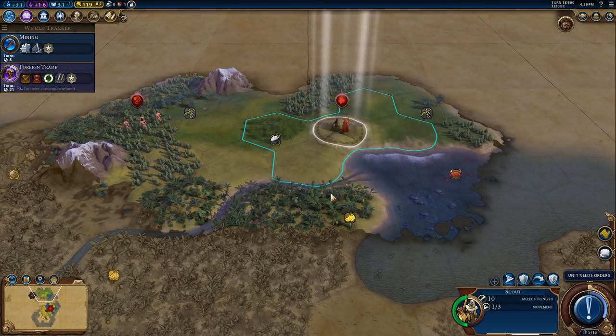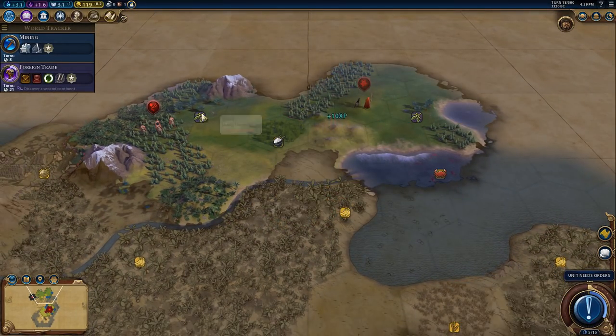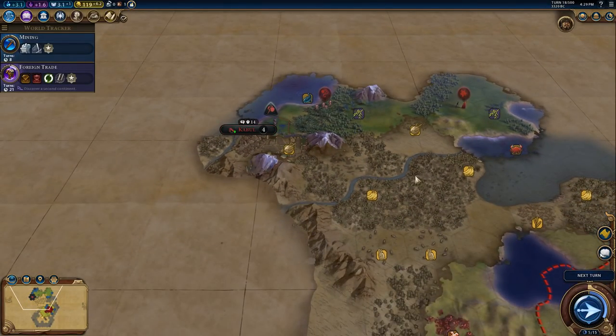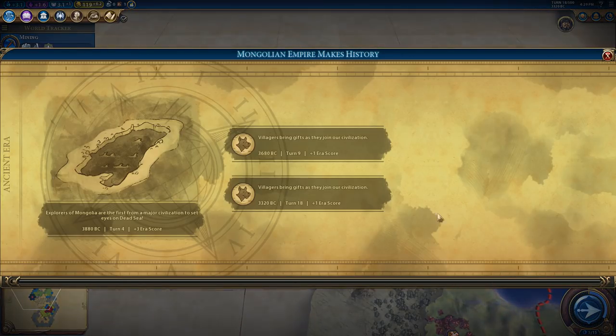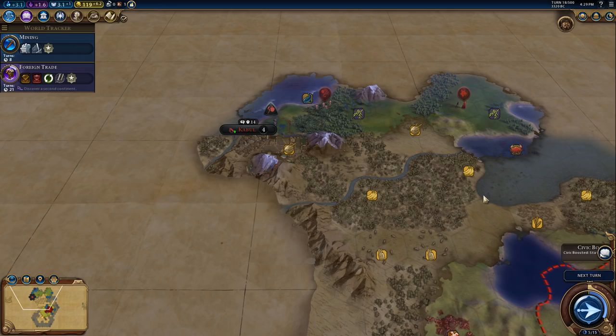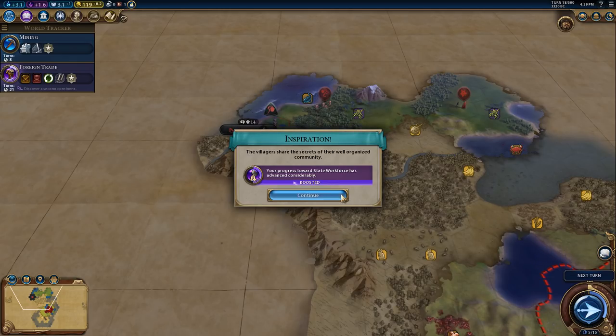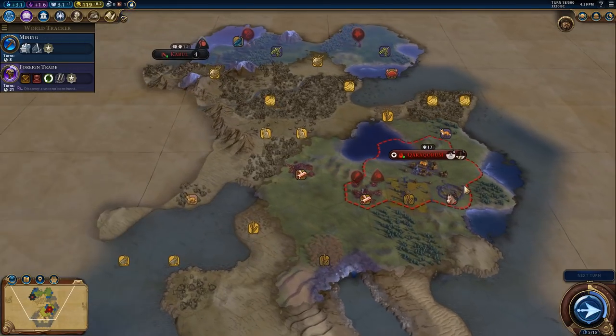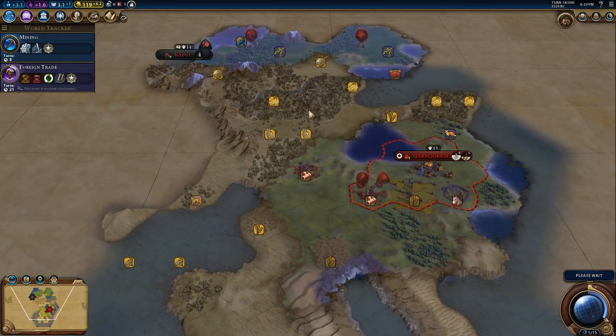We're boosting everything at the moment. There's land over there. Another score from that little village, thank you very much. They gave us a gift - we boosted something. Strength to our budding cities.